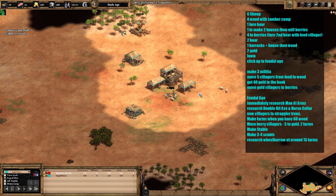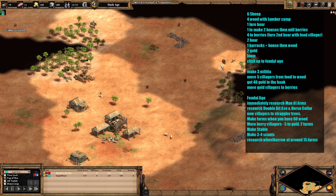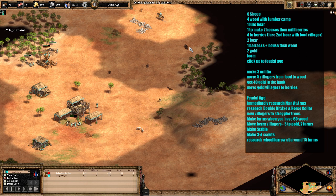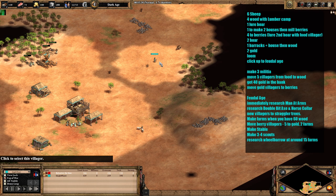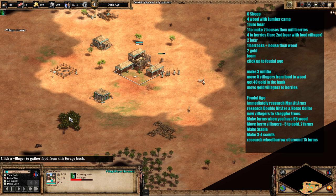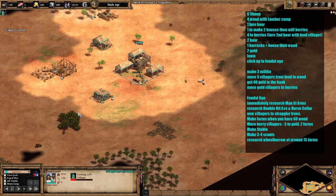I've just got one more villager to come out to the wood, and then we'll be sending one more after that to lure the first boar, which is over here. We're going to take that one first — the reason being it's the furthest forward out of the two, which means it's more vulnerable to being stolen by the opponent. Those games where the opponent comes down with their scout, hits it a couple of times and runs off, stealing your boar. The next villager to come out is going to make two houses, and then the next four villagers are going to go to berries, giving us five on berries.